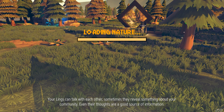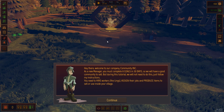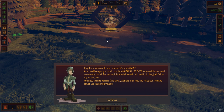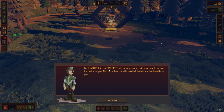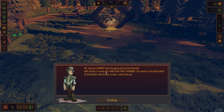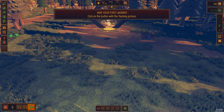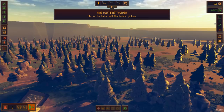Basically what it seems like to me is you've got this kingdom management type of game, but you're in this perspective where you're controlling things, issuing commands. It's like the season for village building games - it's not like colony management. As a new manager, you must complete 8 goals in 30 days. So we have a good community to sell, but during this tutorial we won't need to do this. You need to hire workers, assign their jobs, and produce items to sell or use inside your village. Look at how much stuff is in this UI - it's very clean looking, it's very simple, and it is an absolutely beautiful looking game.